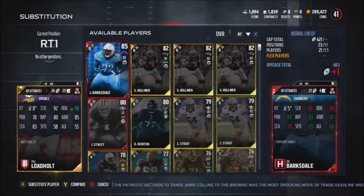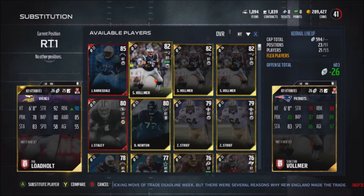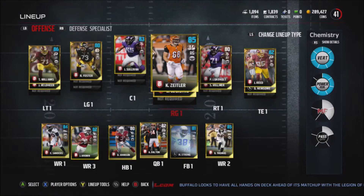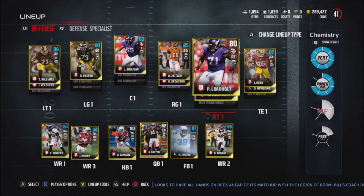Then we've got Phil Loadout at right tackle, who has bad pass blocking — 92 strength, 90 run block, 78 pass block, 80 impact. Another option is Sebastian Valmer, who has 91 strength, 84 run block, 80 pass block, 87 impact, and is way quicker. There's also Streep, who's pretty good at 88 strength and 86 run block, but he's zone run chemistry so I wouldn't recommend it. The entire offensive line with all backups is literally barely over 10k.